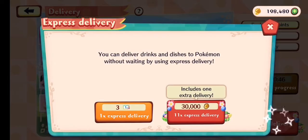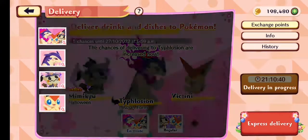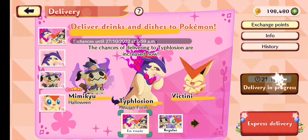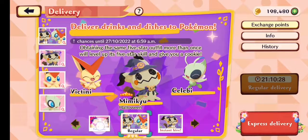So I do believe that it matters where you start your delivery. I don't know whether or not it's for the express deliveries as well. But you would be best off if you want to get, let's say, boosted odds for Typhlosion — you'd be best off doing your deliveries on this screen, because I do believe that they're two different deliveries actually.